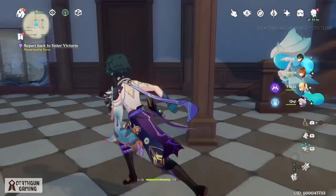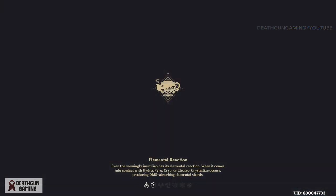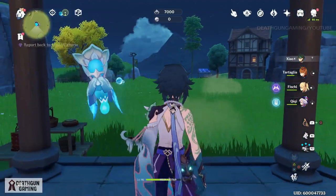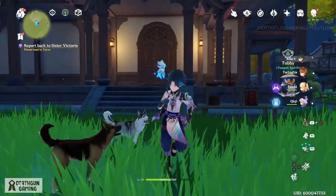There's one more thing I advise everybody to place down outside: lion rock statues. If you place these outside you're going to get a ton of adeptal energy, and they don't take a lot of room.